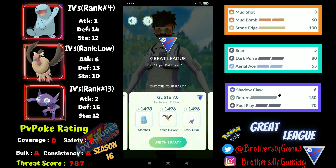I'm going to use Mandibuzz and Sableye as my backline in an ABB team style, with Mandibuzz having access to Snarl and Air Slash as a bait move and Dark Pulse as a nuke. Since it's an ABB setup, my anchor is Sableye, which is such a good safe swap because it has access to Shadow Claw, one of the best fast moves in the game, alongside Foul Play and Return in its purified form for fairy coverage.